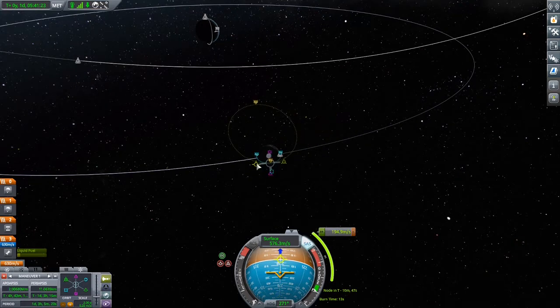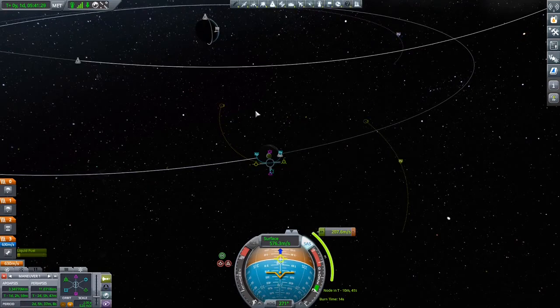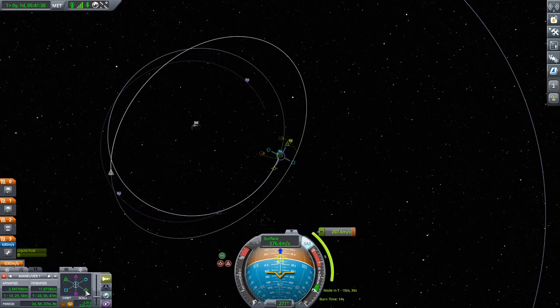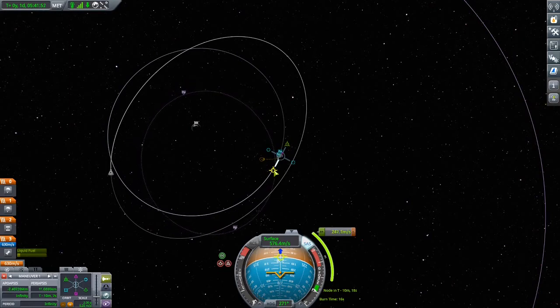I forgot it turns that way. Moon escape — I forgot this was hard. Okay let's just burn everything we have. We have a periapsis of 480 — that's quite good but not optimal, I'm seeing red. 123 delta-v — this will take only 300. Oh my god, that's so little.